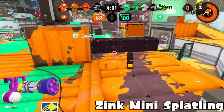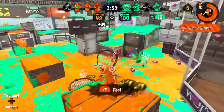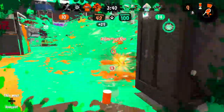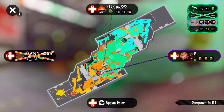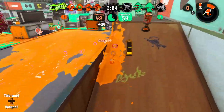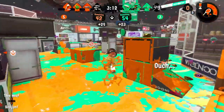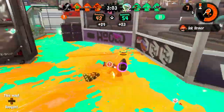Zink Mini Splatling could be better, but I feel like no one plays with it. Curling Bomb allows it to go to places, which is good. The main weapon paints pretty well, and it only needs around 180 points to get Ink Storm. The Zink Mini Splatling's job is just to paint and maybe defend itself from weapons like Splattershot, Splat Dualies, or Blaster. But top tier weapons would probably get around that relatively quickly because it doesn't have a bomb like the Burst Bomb that the regular Mini Splatling has. I feel like I might just be underrating it.